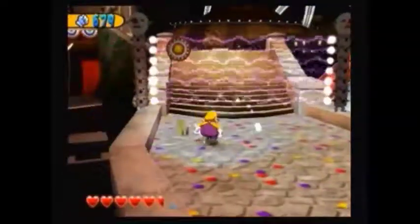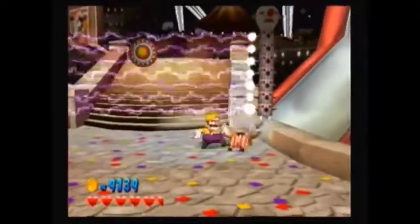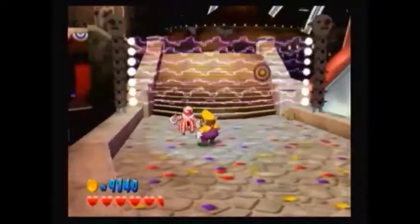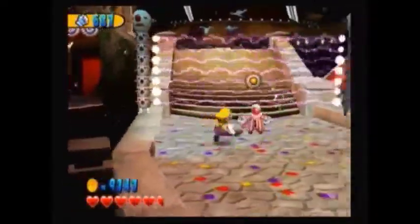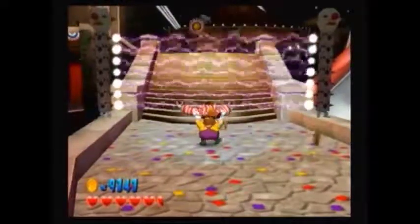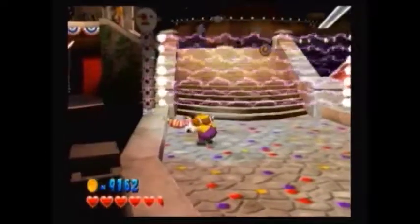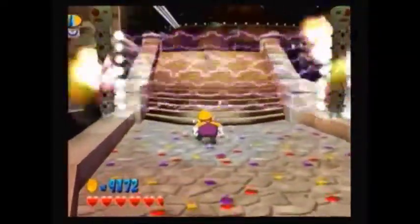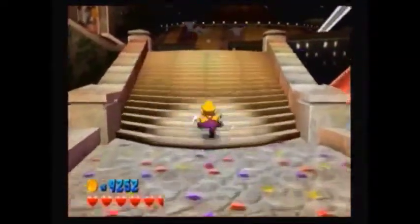Ahead of us is that clown fence that the Sprightling was talking about. As you can see it has a moving target. What you gotta do is throw enemies into it to hit it. Every time you hit it, it gets smaller and faster, making it harder and harder to hit. The enemies will keep coming until you take down the fence. It takes three hits to destroy it.